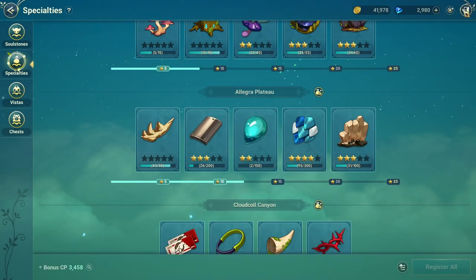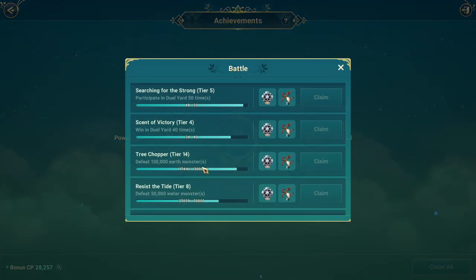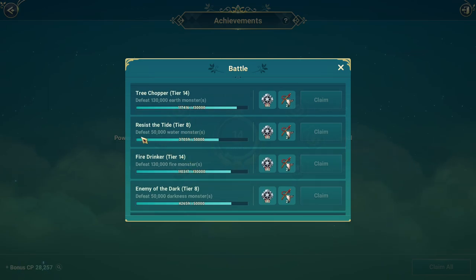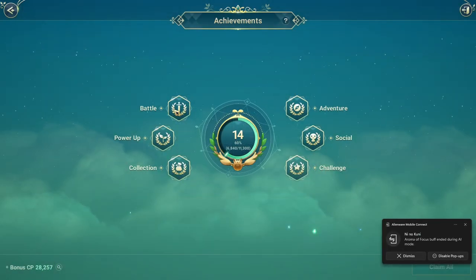Farming the blue water monster basically adds to your achievement. In the achievement battle, farming it actually adds up points for this title here. So it adds to this achievement title, and then you get the points added together — that's where you collect the bonus CP. So the small things really add up.